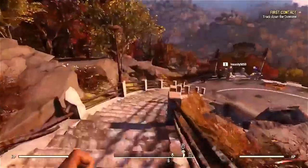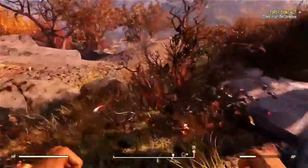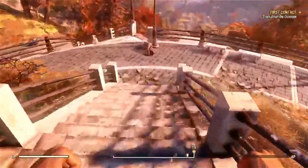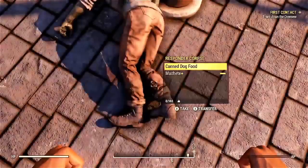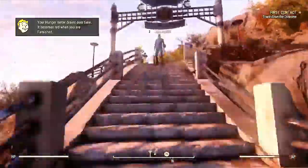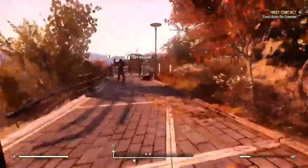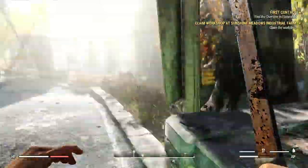First things first: right outside of the vault you're gonna find a couple corpses with weapons on them. If you turn left upon exiting the vault, go down two sets of stairs and you'll find a machete along with maybe some explosives on one corpse. Head back up the stairs and you'll find another corpse right next to the exit carrying the pipe pistol — perfect weapons for somebody starting out.